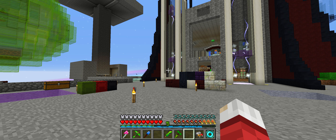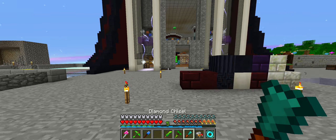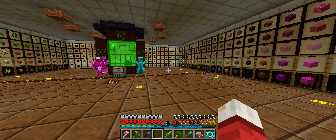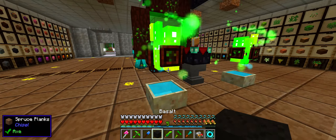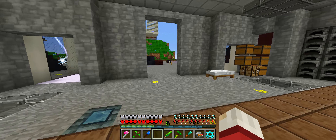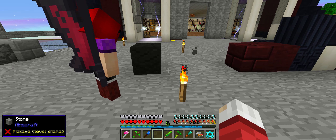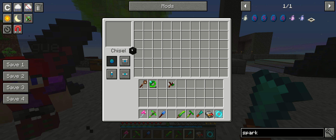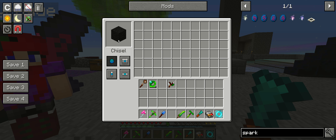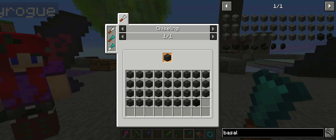I feel like the tower needs to be made out of something dark or base, but maybe not as dark as the black. So I want to show you something. I'm going to grab myself a chisel from my toolbox, and let's grab some basalt. If we look at this block of basalt — just normal basalt — and we place it, it's a nice really dark color. This is quite dark, too dark, but we're going to change that. Now, if we put this in our chisel, you'll notice you can't chisel it at all. But there is a basalt chisel variant, and it can be done.